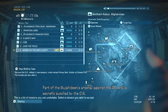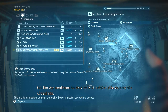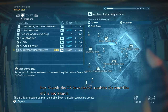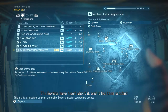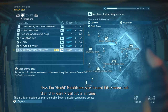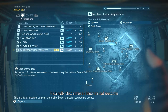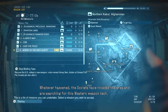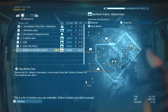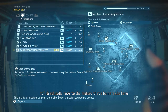Part of the Mujahideen's arsenal against the Soviets is secretly supplied by the CIA. But the war continues to drag on with neither side gaining the advantage. Now though, the CIA have started supplying the guerrillas with a new weapon. We don't know the details, but rumor has it that it could turn the tide of the war. The Soviets have heard about it, and it has them spooked.